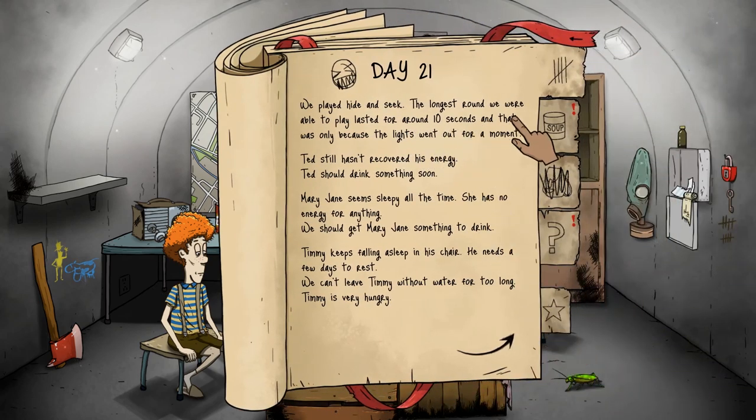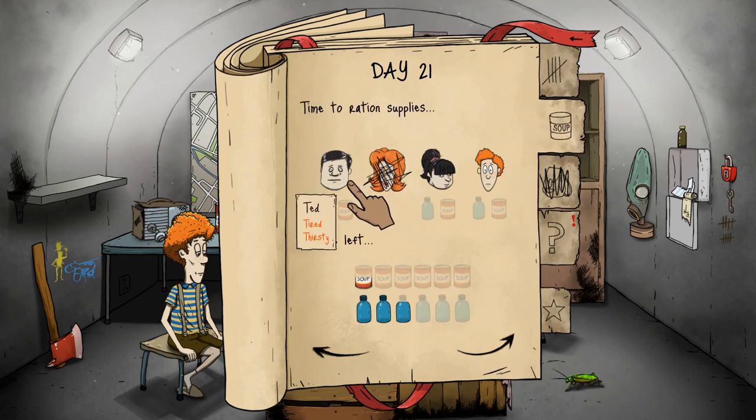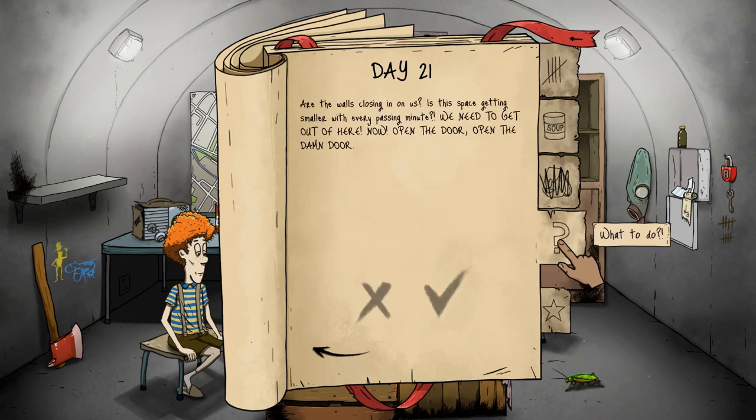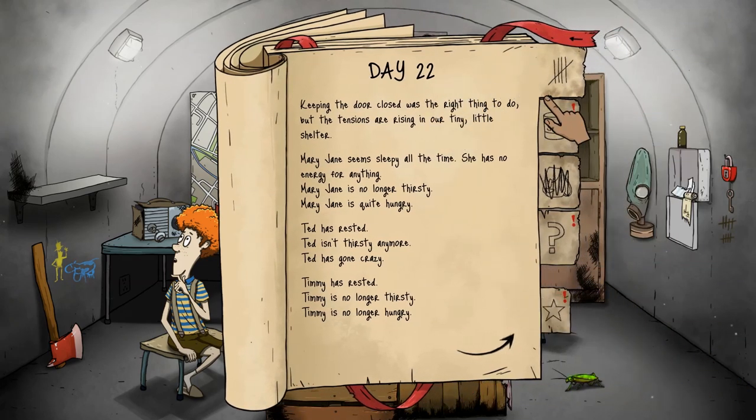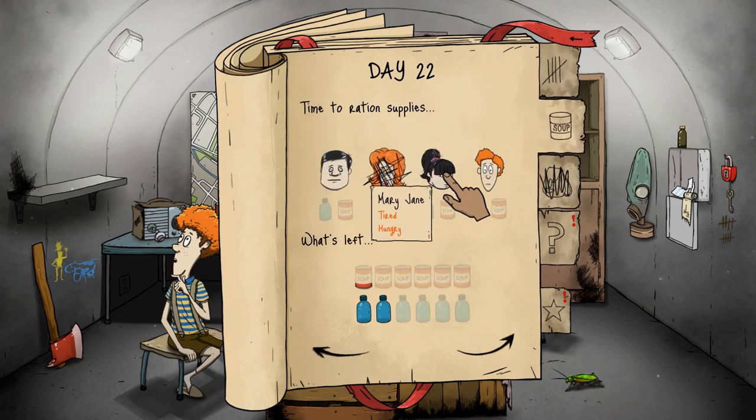Time to ration some more. We're pretty much out of soup now. Are the walls closing in on us? Is the space getting smaller? We need to get out of here — open the door! No. I hear knocking. Dad has gone crazy with the sock puppet — wonderful. Keeping the door closed was the right thing to do, but tensions are rising in our little shelter. Ted has gone crazy. I don't know how to cure crazy.